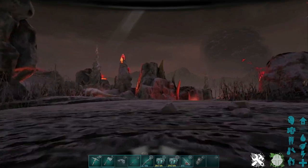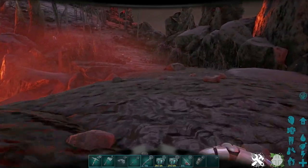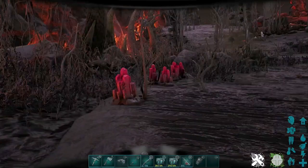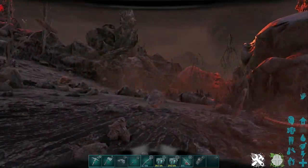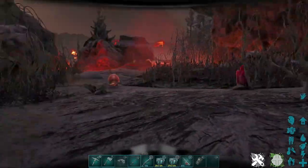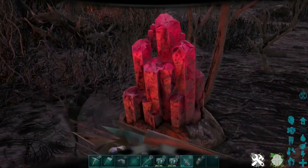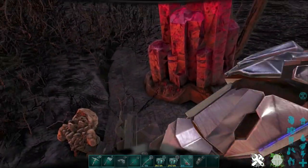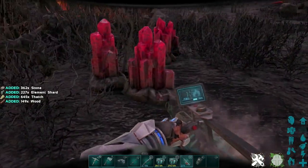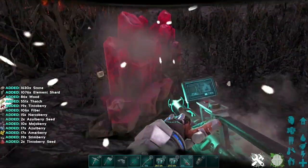Next we are going to head over to the volcanic biome for the absolute best way to finish farming all the element we need. I always like to start right up here at the top of the volcano — it's a bit safer and you'll find a few different patches of pink-red crystals. These can be harvested with a pickaxe, but if you pull out the mining drill you'll collect tons of element shards with each crystal you destroy. These spots at the top are spread a little thin though, so let's head down into the belly of the beast.